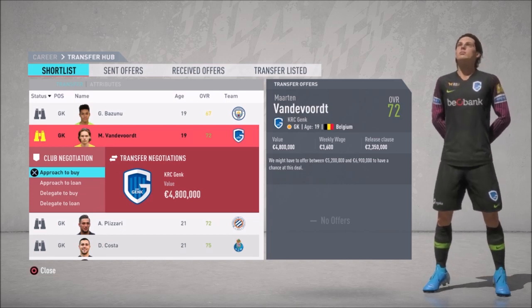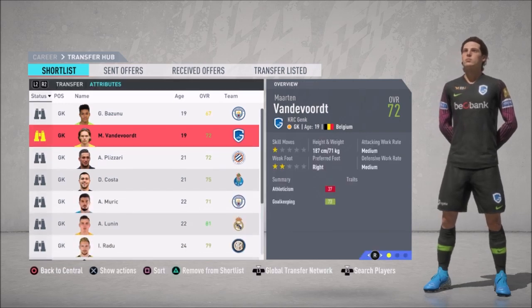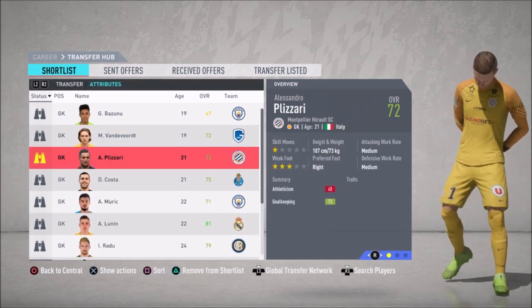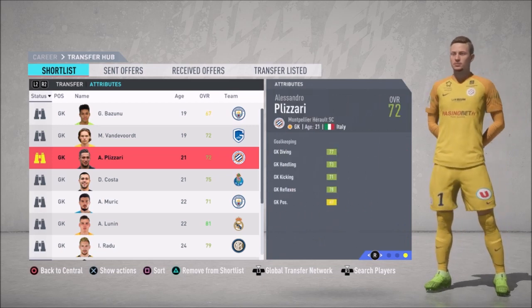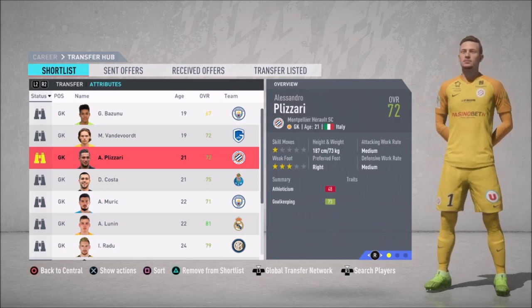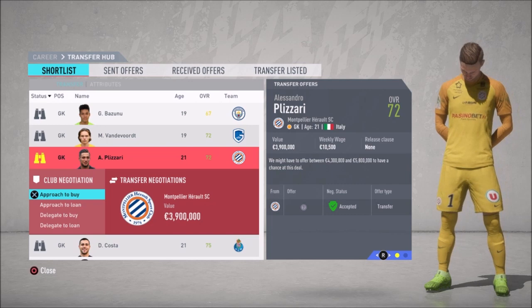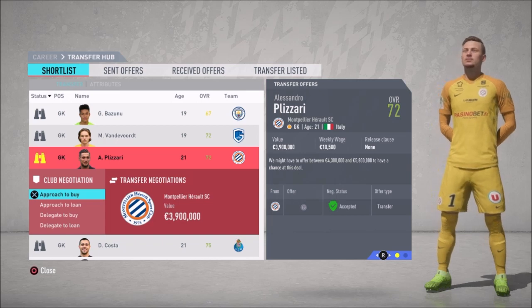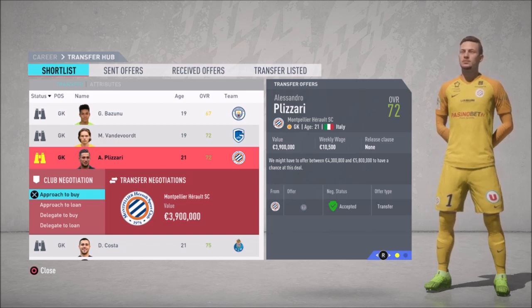That is why I have selected 11 of these goalkeepers which you can select and which you can negotiate with the clubs. The price range of these players will fluctuate somewhere between 1 million to 20 million, depending on the overall growth of the players and also the attributes they have.